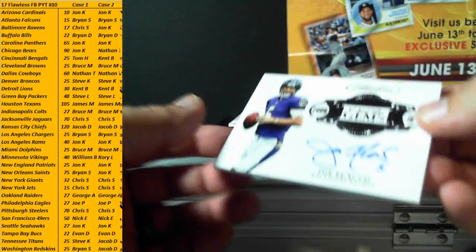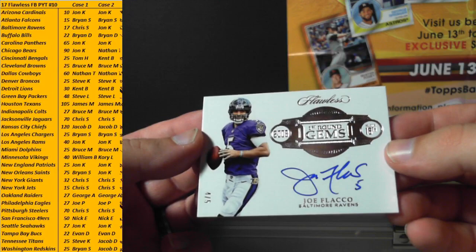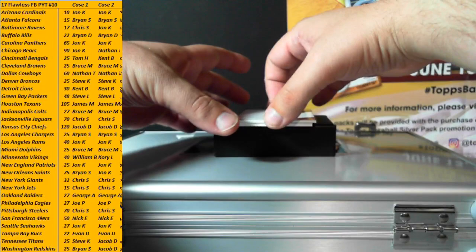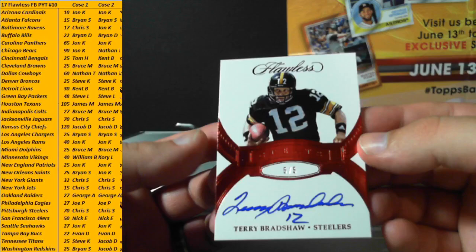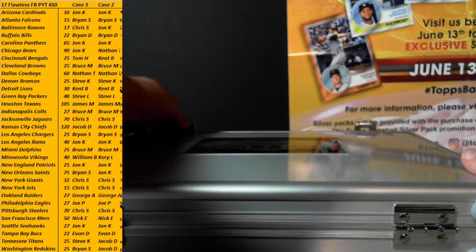For the Ravens — Ravens are a good cheap team — Joe Flacco, First Round Gems, 4 of 5. Ravens are Jonathan, there you go buddy. Last one of the mini box — Steelers stealing it again: Terry Bradshaw, 5 of 5, ruby auto Flawless Greats. That's a nice-looking card — there you go, Chris. Chris picking up Terry Bradshaw to add to his hall-of-fame auto collection.